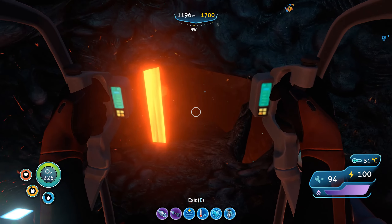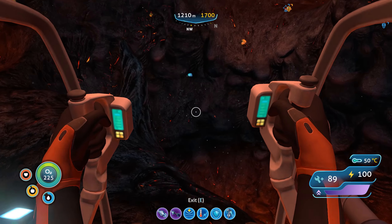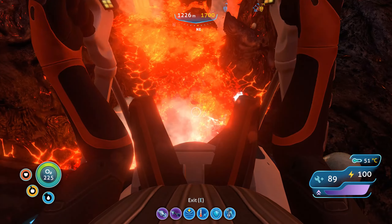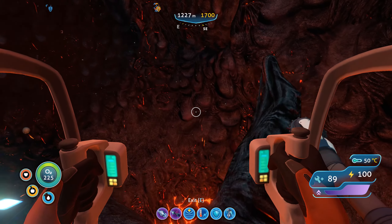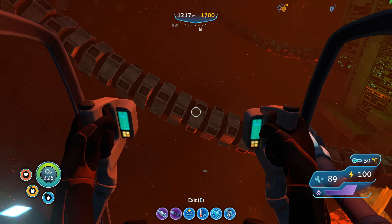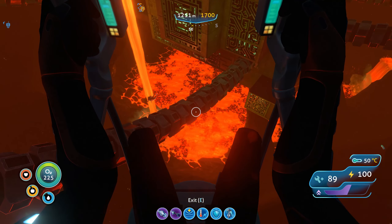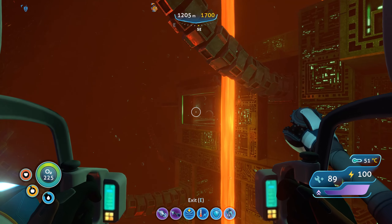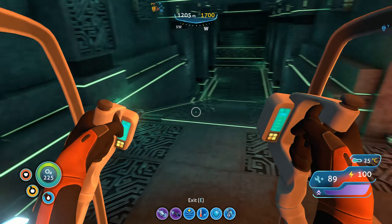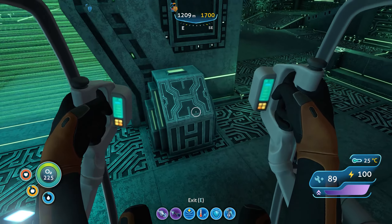It's a kind of big range. Here we can pick up some loose kyanite — not bad. Crystalline sulfur as well, not really needed. A few eggs — there's a fish in the lab, one of those weird slug things. Here we are — this is the power plant, power facility. Let's see where I need to enter. There are some annoying warpers over there. There we go.